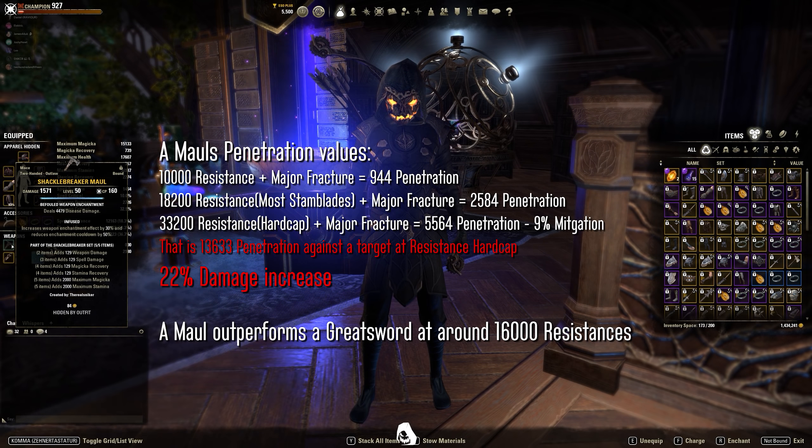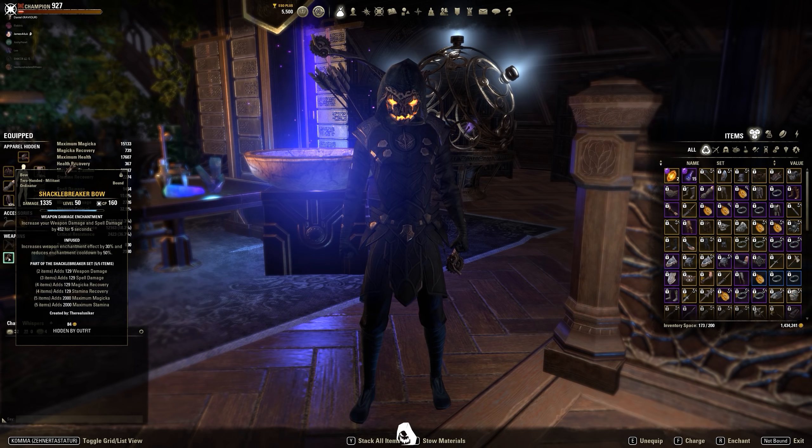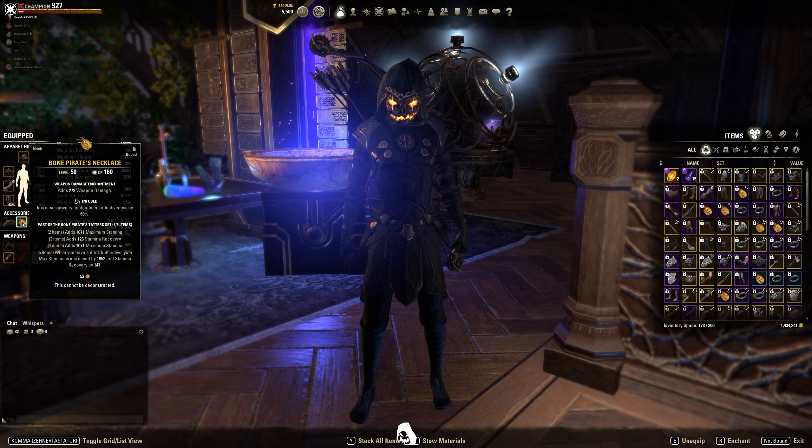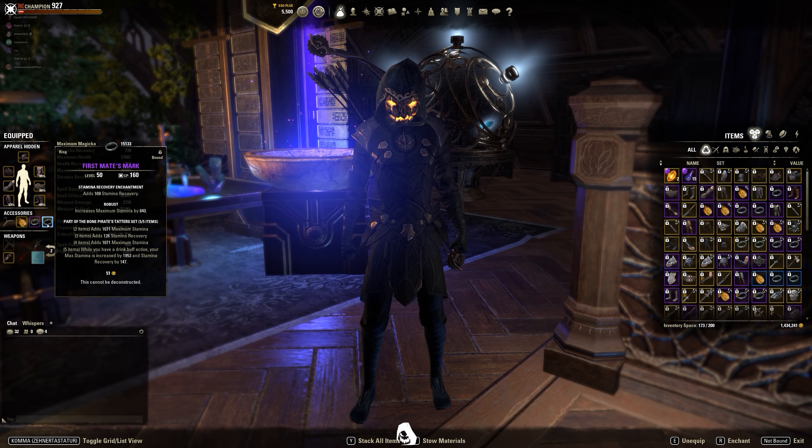I'm running a Shacklebreaker mole with infused disease enchant on my front bar and a Shacklebreaker bow with infused weapon damage enchant on my back bar. My jewellery is all Bone Parrot — one infused weapon damage, one infused weapon damage, and one robust stamina recovery.